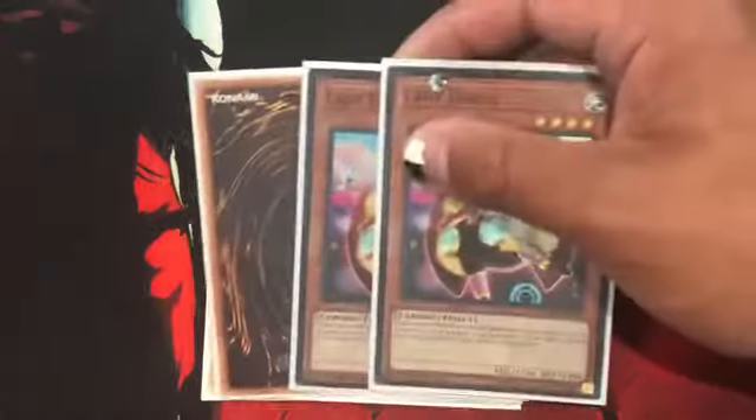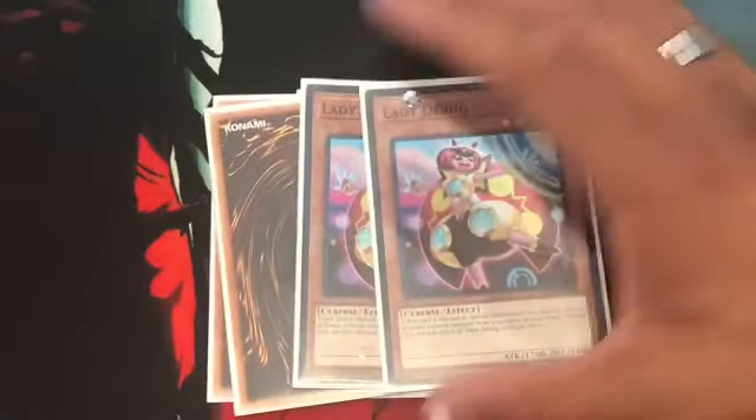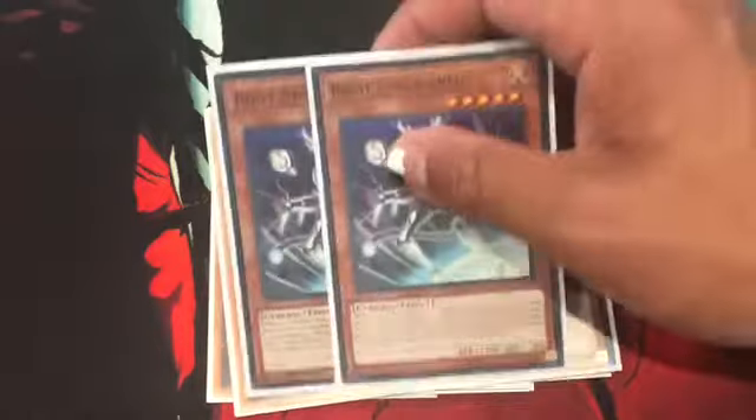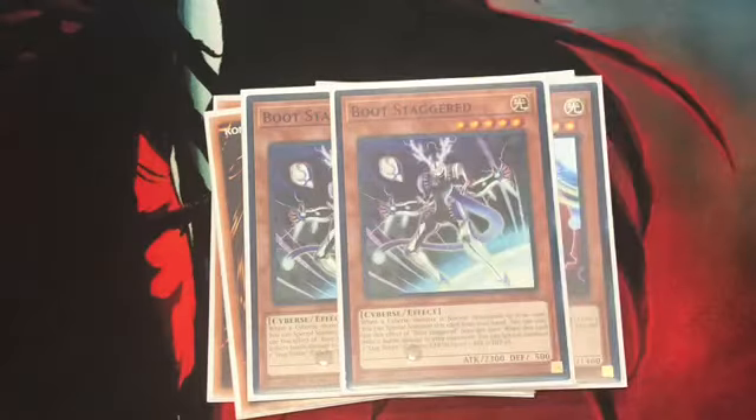Next up, the searcher of the deck: Lady Debug. Normal Summon or Special Summon, you add a Level 3 or lower Cyberse Monster from your deck to your hand. Next up, 2 Boots Staggered. When a Cyberse Monster is Normal Summoned to your side of the field, you can Special Summon this card from your hand, once per turn.